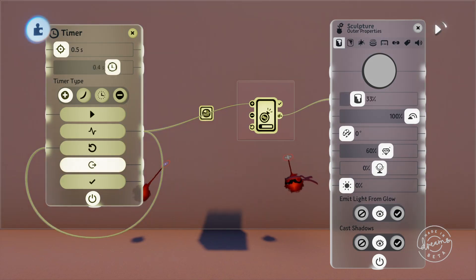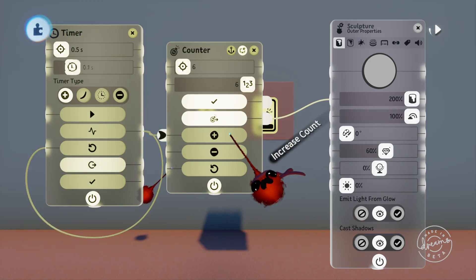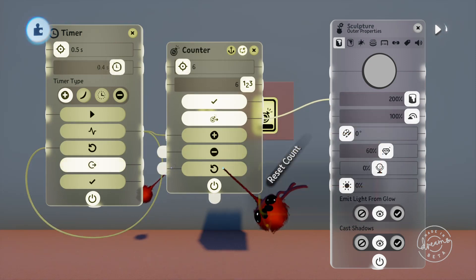There aren't really any additional options in the tweak menu for this one — you'll pretty much have access to everything you need on the front of the gadget itself, except for changing the count number.